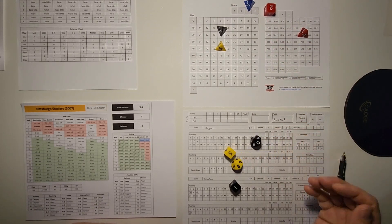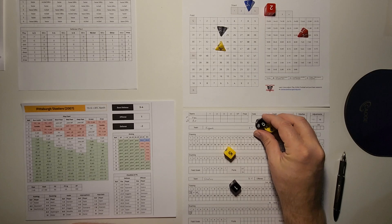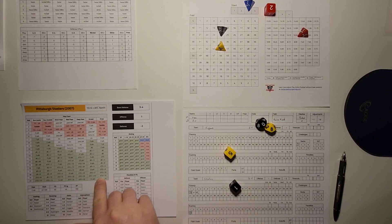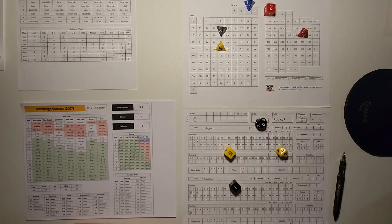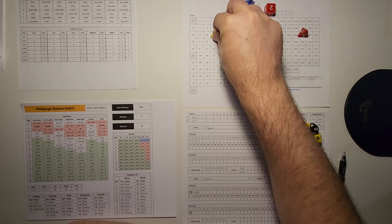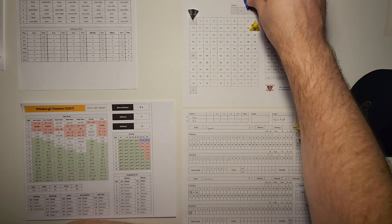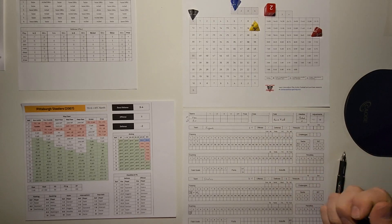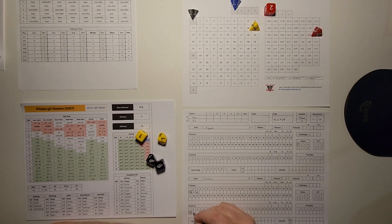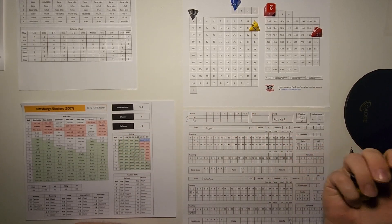On third and 11, Pittsburgh runs a draw play against a base blitz — plus one for the defense. 18 plus 1 is 19 on the draw: that's D10 plus 15, resulting in a 25-yard gain. They take it 10, 20, then 5 more inside the 10-yard line. Pittsburgh has first and goal from the nine-yard line on a 25-yard draw play.